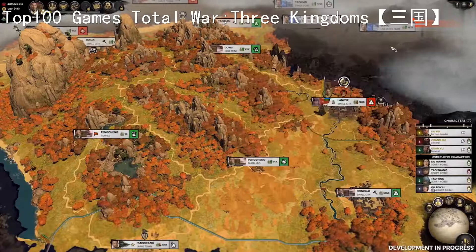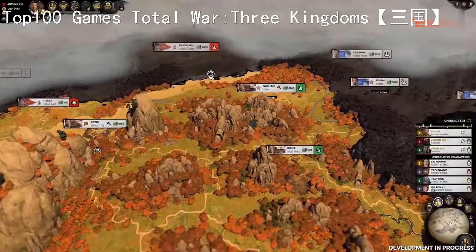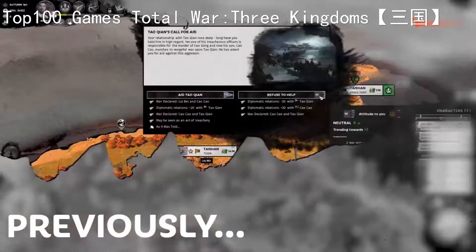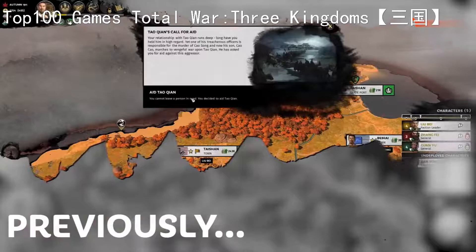Beginning our campaign in the iron mines of Dong Commandery, we established our territory on the banks of the Yellow River. As our lands grew, our neighbour and friend Cao Chen pleaded with us for aid as a corrupt official in his court ignited a war with the dangerous warlord Cao Cao to the south. We honourably pledged to join Cao Chen in his defence and stop Cao Cao in his tracks before innocents were harmed.